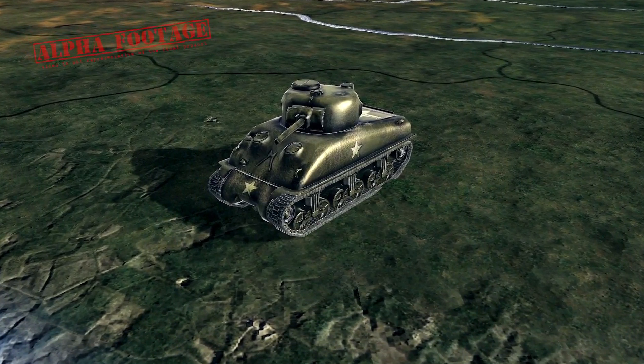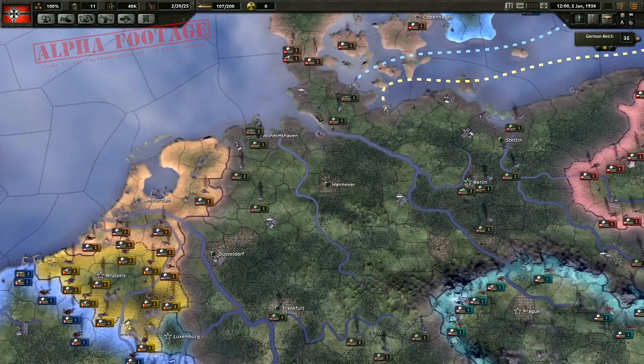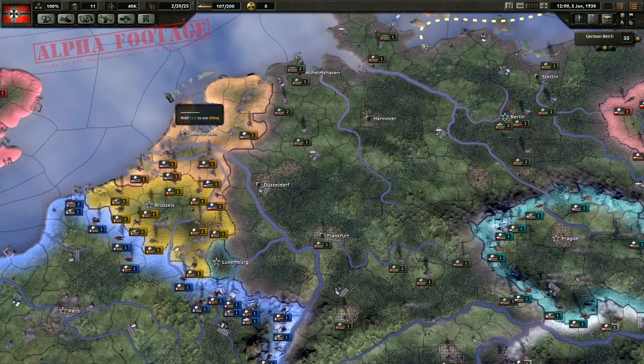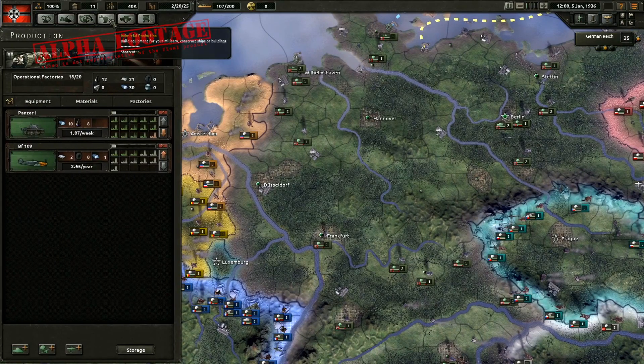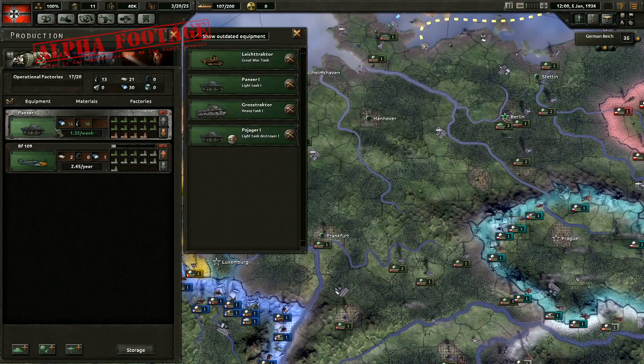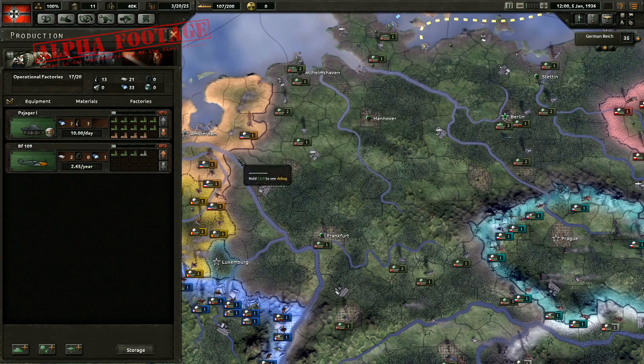When it comes to production, the player is faced with the same choice as historical leaders: do you keep what you have, which might be an okay tank and one your industry is already geared up to produce a lot of? Or do you move on to a new technology? Different nations settle this in different ways. In the game you can keep pumping out tanks and overwhelm the enemy, or you can do as the Germans and focus on producing higher quality in smaller quantities — which is also a good option if you are low on resources.